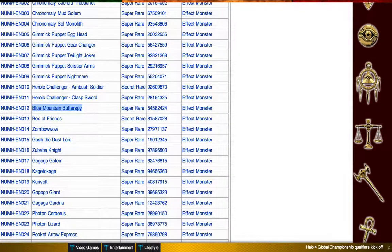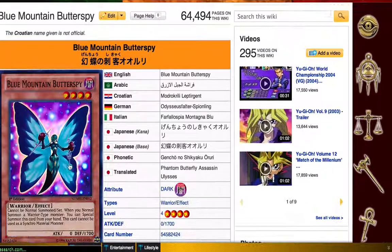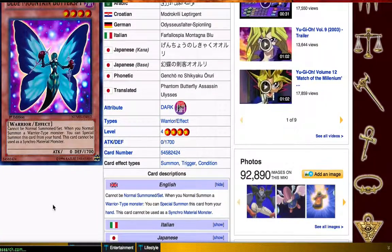Blue Mountain Butterspy — we're going to take a look at this card first. This card cannot be normal summoned or set. When you normal summon a warrior monster, you can special summon this card from your hand, and it cannot be a synchro. So this is basically a Kycoo the Ghost Destroyer for warriors only, and this definitely gives Heroes an up. I like this card in Heroes. This and Photon Thrasher are really the two techs you want to use in Heroes, I think.